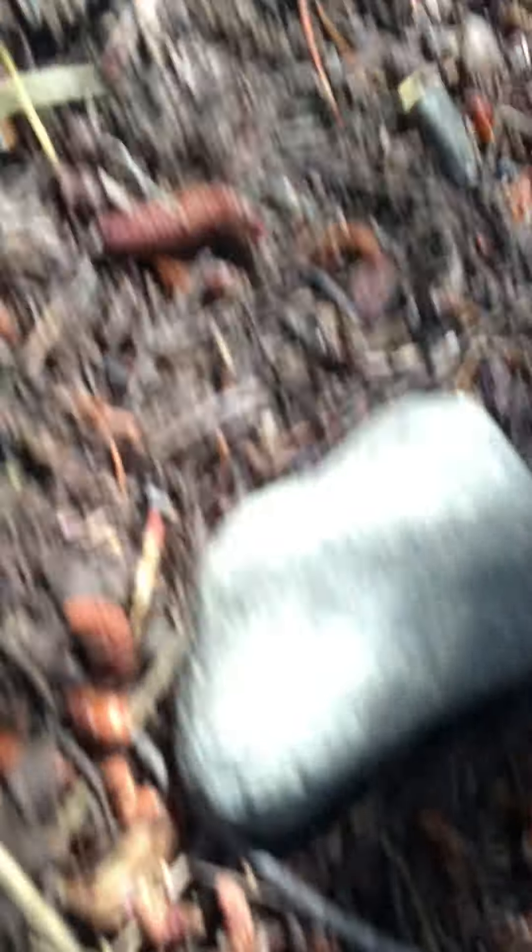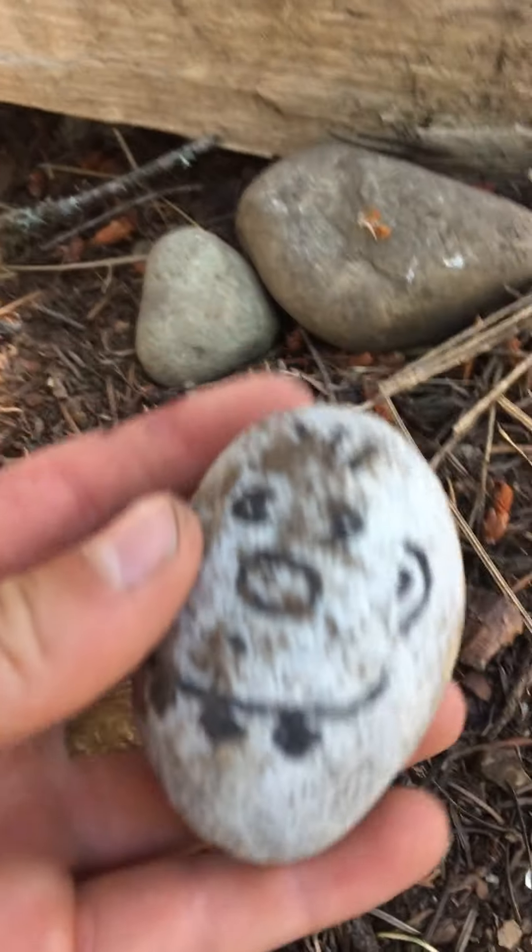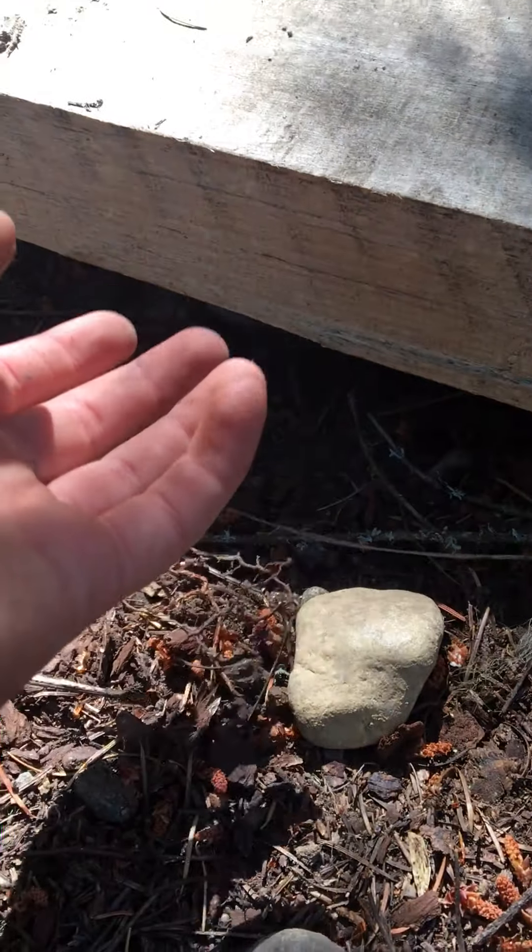My friend actually built the rock garden right here. And then we got this little skinny — it's a little bridge. My sister made this right here. So this is like a troll, and it's under the bridge.